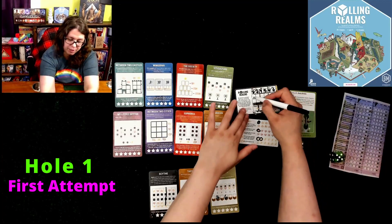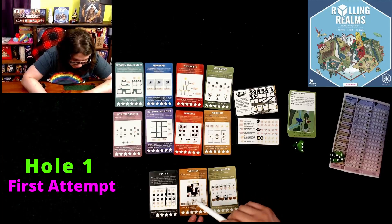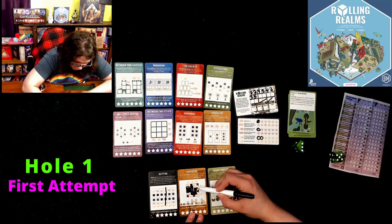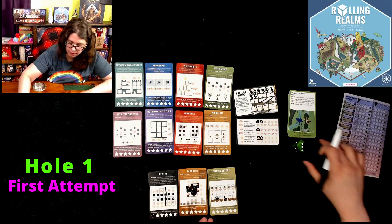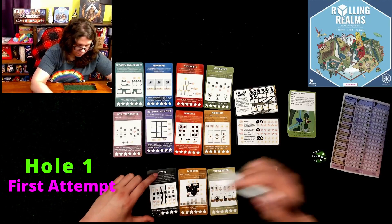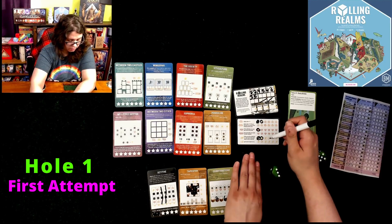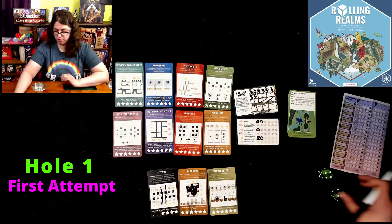We get a three and a five. I can place the five over here because that is a really nice big one — I can place it right here, which gets me a pumpkin because I'm completing that row. That spends the five so then I get to spend the three. I have a coin so I'll come over here and get another star, spending my coin. Did I gain a pumpkin? I think I did. We'll find out when we do the record.